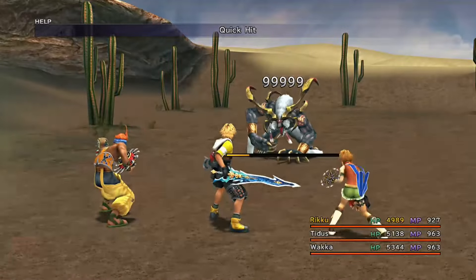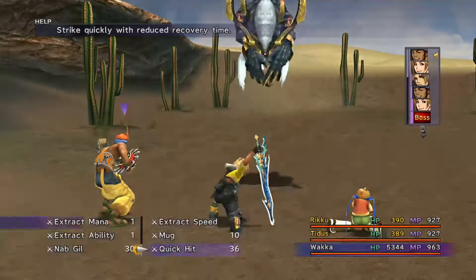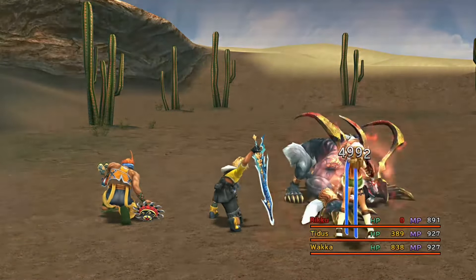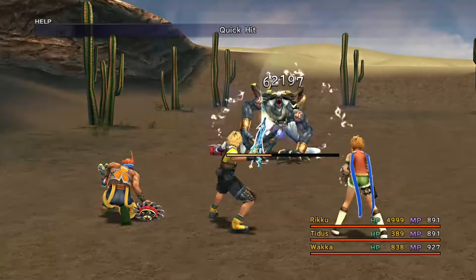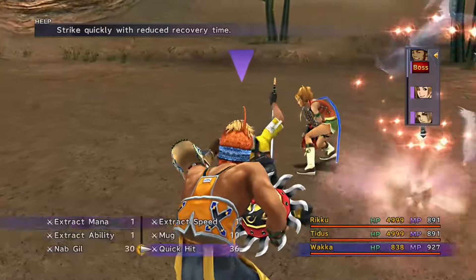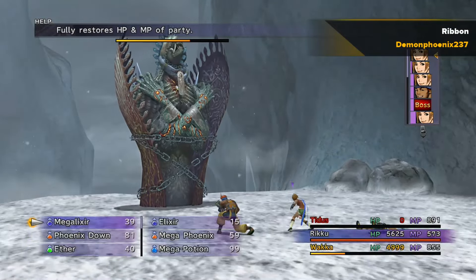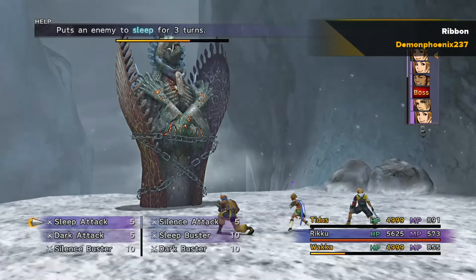Auto Haste is so that you're as quick as possible and can get as many turns in, and nobody can dispel or slow you, so whenever a character is regenerated they also have haste. Auto Protect helps a lot against the Dark Aeons — as you can see here it's letting me survive hits. Auto Phoenix means that when a character gets taken down, one of the other characters in the party can revive them. This essentially means you can't be killed by any enemy that can only do single-target attacks, which is a fantastic skill.